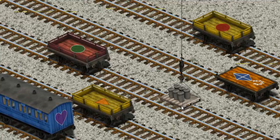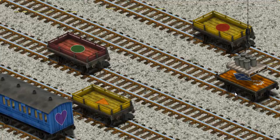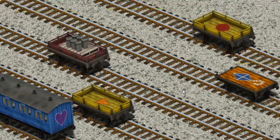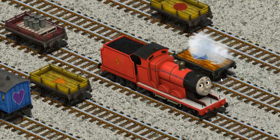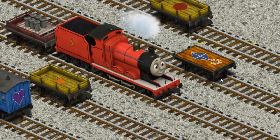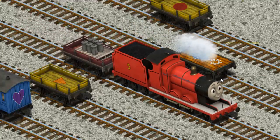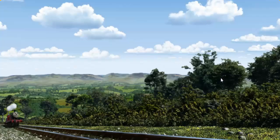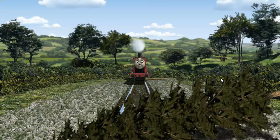Help Cranky find the red flatbed with a green circle. That's not what we're looking for. That's not the one. Pick another one. You've found it! Huffing and puffing, James set out for Whiff's waste dump.